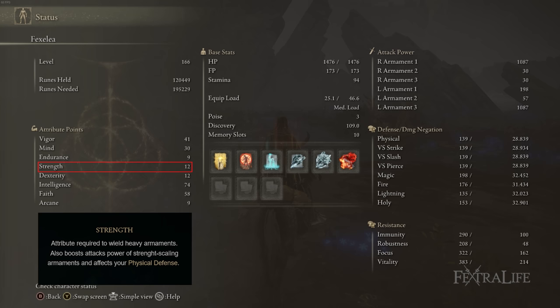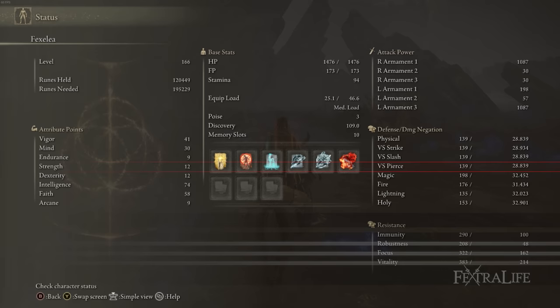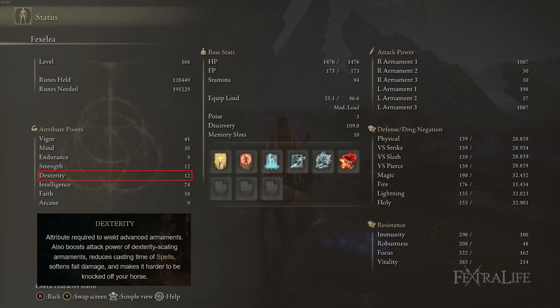Endurance is at 9 — we don't really need it for this build since it doesn't cost stamina to spam spells, and we don't have the points for it anyway. You'll be stuck with relatively light armor, but it's a mage build so that's acceptable. Strength and Dexterity are both at 12, which are the minimum requirements for the Sword of Night and Flame. There's no reason to take them higher — no points to spare, and the melee damage return from Strength and Dexterity investment isn't great.